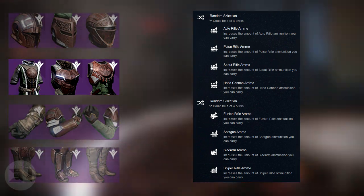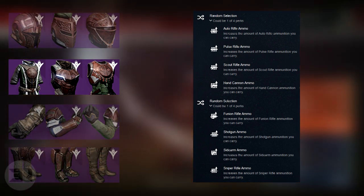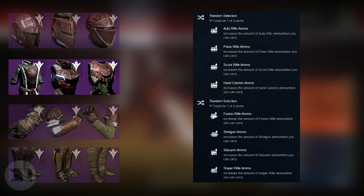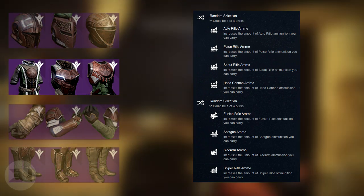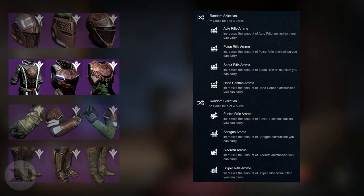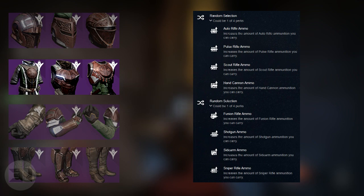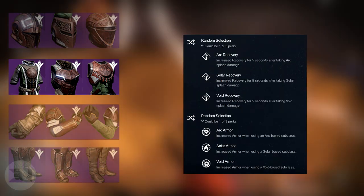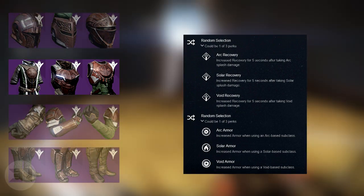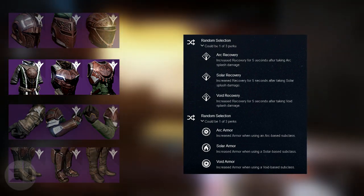For the chest pieces you get a slightly different level of perks with two random selection perk slots. The first set can be increased auto rifle, pulse rifle, scout rifle, or hand cannon ammunition. The second set gives increased fusion rifle, shotgun, sidearm, or sniper ammo. The defense perks include Arc Recovery, Solar Recovery, or Void Recovery — increased recovery for five seconds after taking that burn's splash damage — and then Arc Armor, Solar Armor, or Void Armor, which is increased armor when using that burn-based subclass.